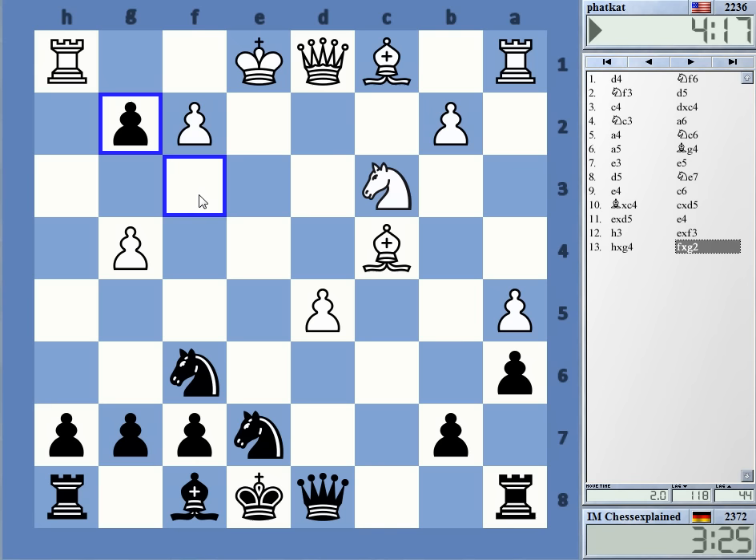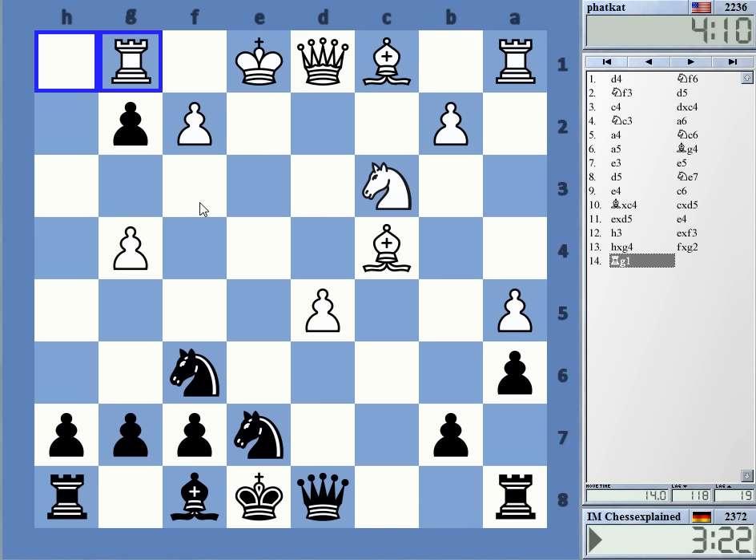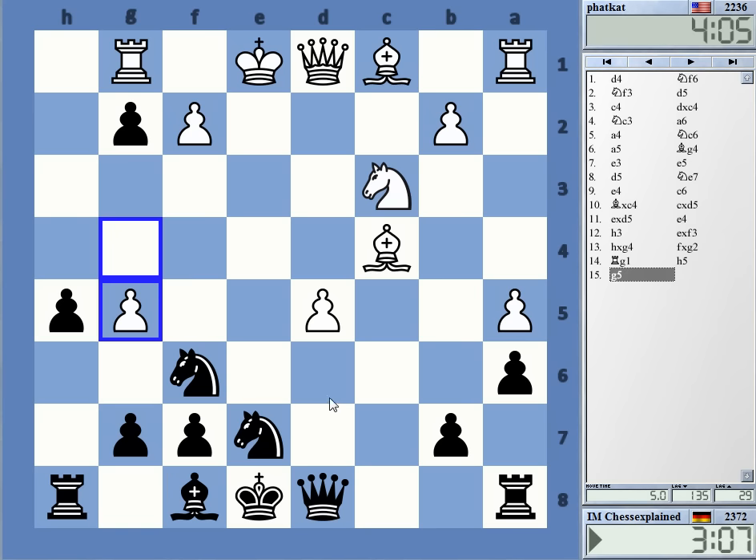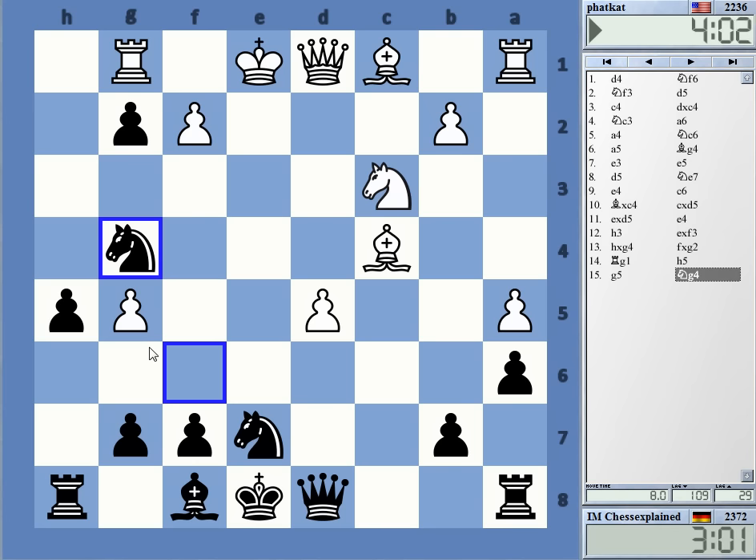So rook g1, I guess, and then — what a weird position. The check on a4 is not particularly dangerous. Okay, I'll go h5 here. Very weird position. My idea was to activate the knight here and possibly go knight f5 — the pawn on g4 was limiting my f5 knight.